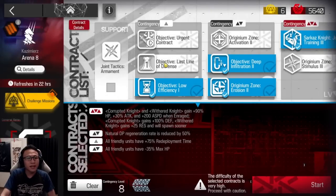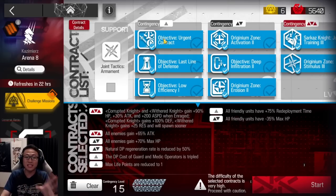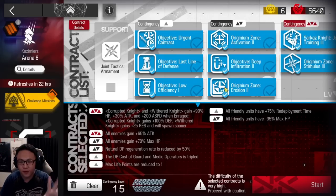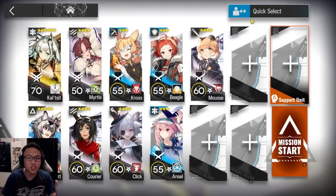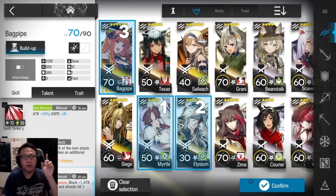Max risk run. Let's take every operator over here. Even though there's the guard and medic increased DP, I'm going to sleep on it. We're going to fix ourselves with even more DP generators. I'll be taking a Myrtle, an Elysium, a Bagpipe — three vanguards in the stage. There are two guards I'm using: Mountain and Surtur.